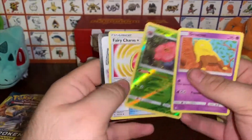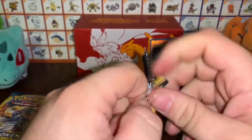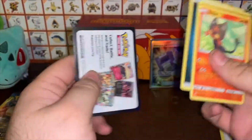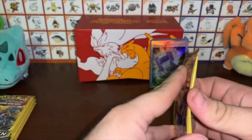Got a reverse Vileplume, not too bad, with the Fairy Charm. For some reason today these packs are giving me a hard time. We got a Litten reverse, Sandshrew — not bad — and an energy. Set those off to the side and go to the next pack.